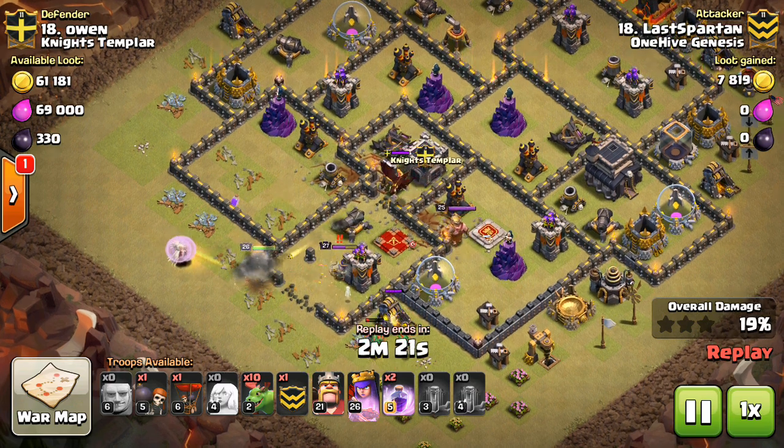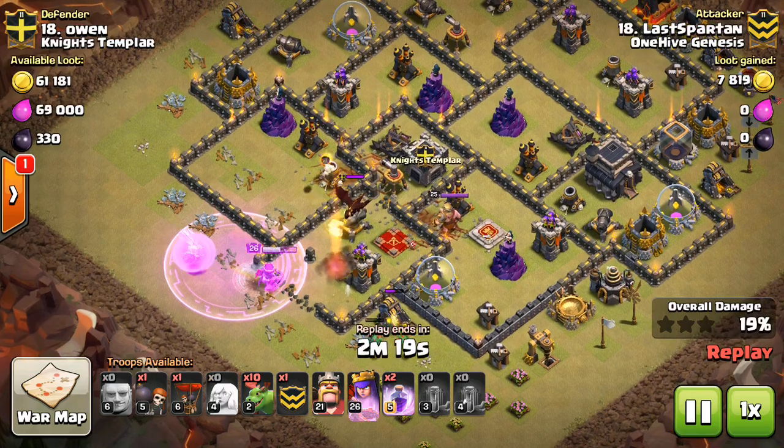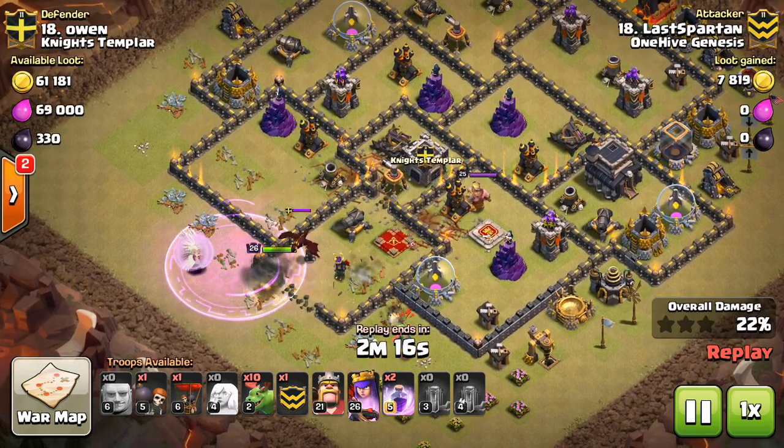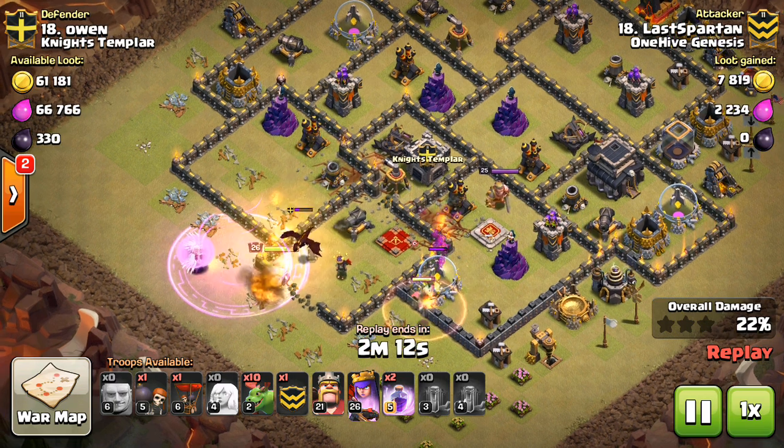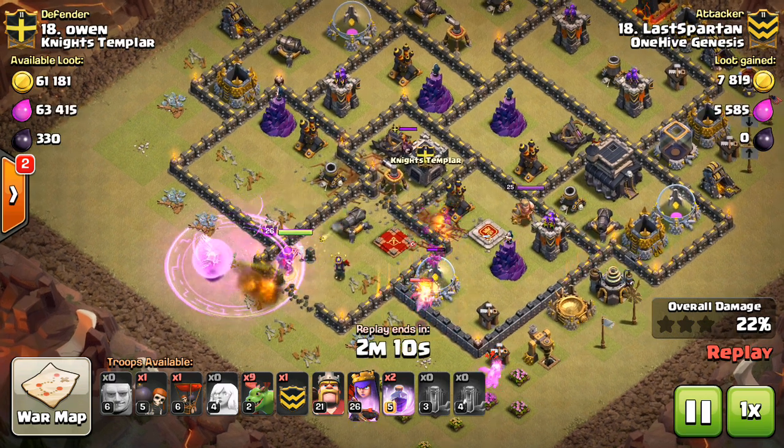As long as the Queen pathing is decent and you can predict where the Queen will go, this can be a very effective strategy. He knows he can get all four Air Defenses taken out, drops that first Rage, and takes out the Dragon and the CC.